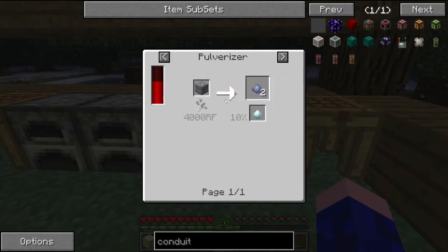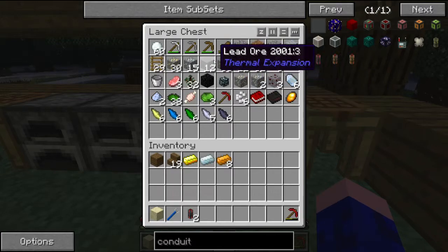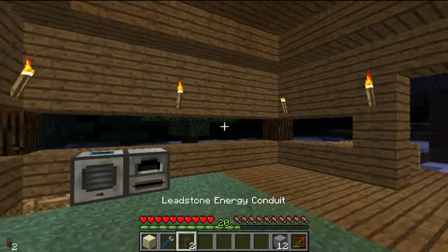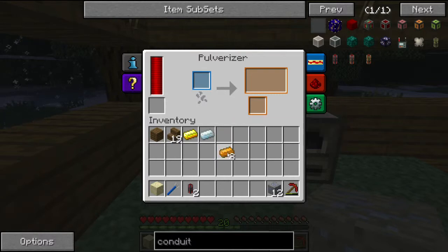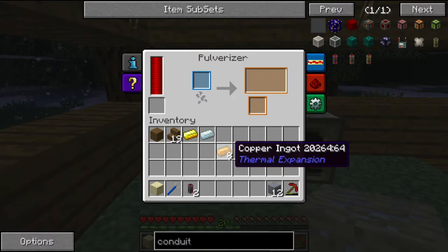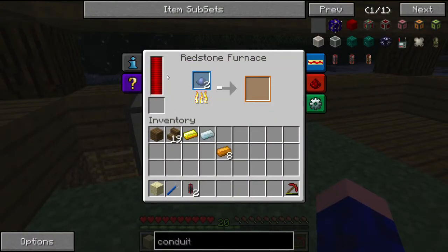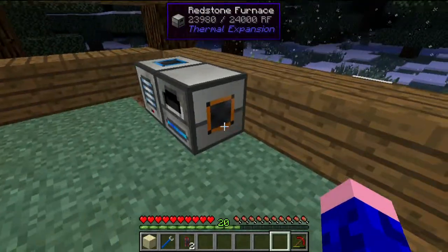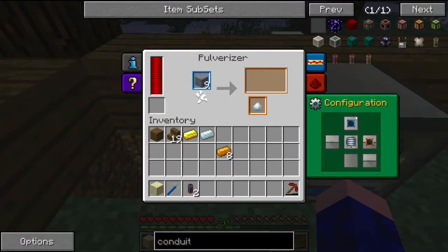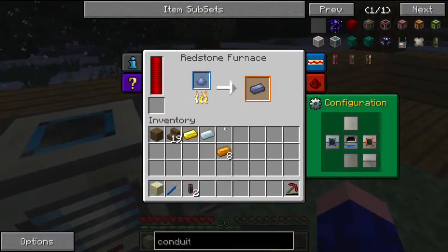By smashing lead ore you will get pulverized lead, and you have a 10% chance to get pulverized silver. That shows why it's a lot better to pulverize — one, you're doubling your ores, and two, when I was pulverizing some copper I got a gold dust, which is pretty lucky. With pulverizers and redstone furnaces, the more power they have to run, the quicker they will run. The input is at the top and the output goes into the redstone furnace.